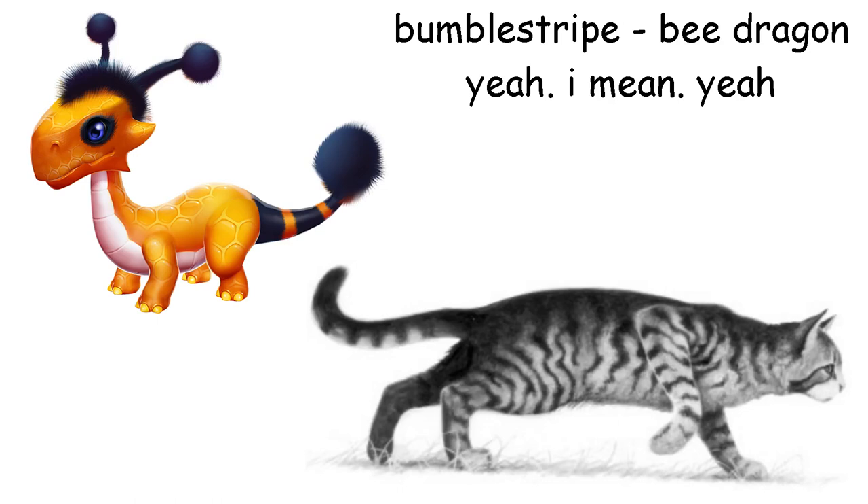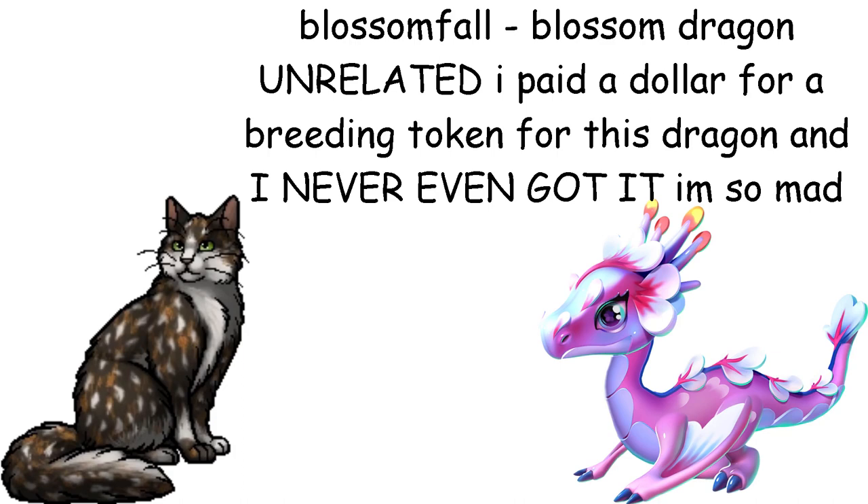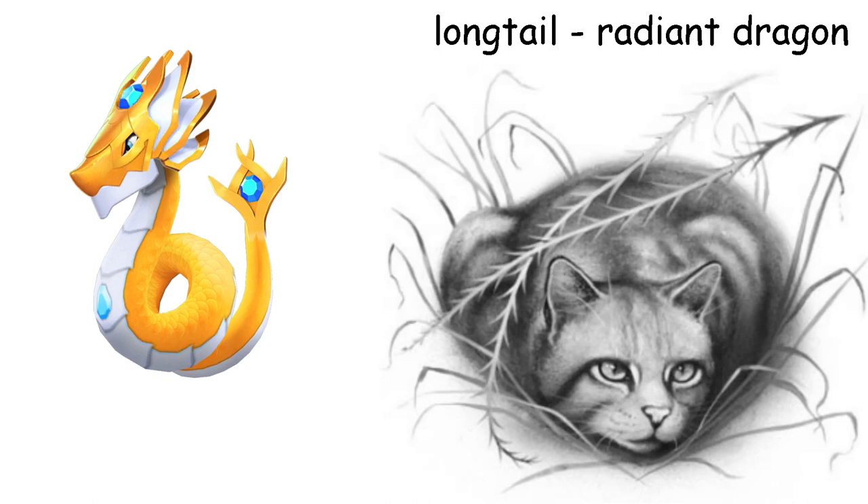Blossomfall is a Blossom Dragon. You can literally just guess why I chose this one — I don't know much about her. Longtail is a Radiant Dragon. In order to give him a longer than usual tail I had to give him no legs, so I just went with this one. The color doesn't match that well but I've stopped caring at this point.